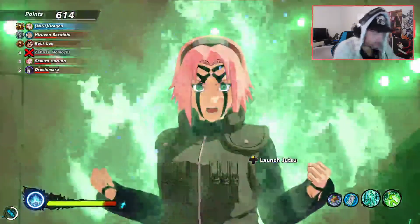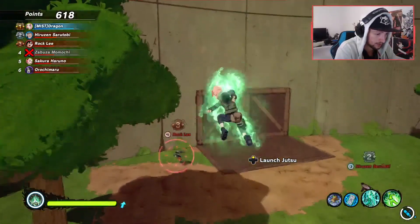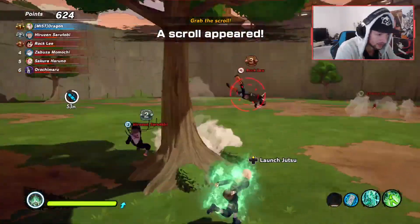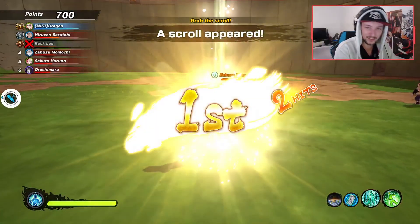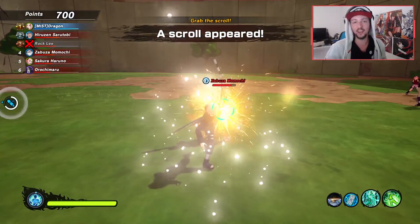Okay, so the first ability heals you and basically lets you commit zoomies — all the zoomies. The second version kills people. It's cool, but after you've used that one, you lose the passive heal, so be careful when you use it.